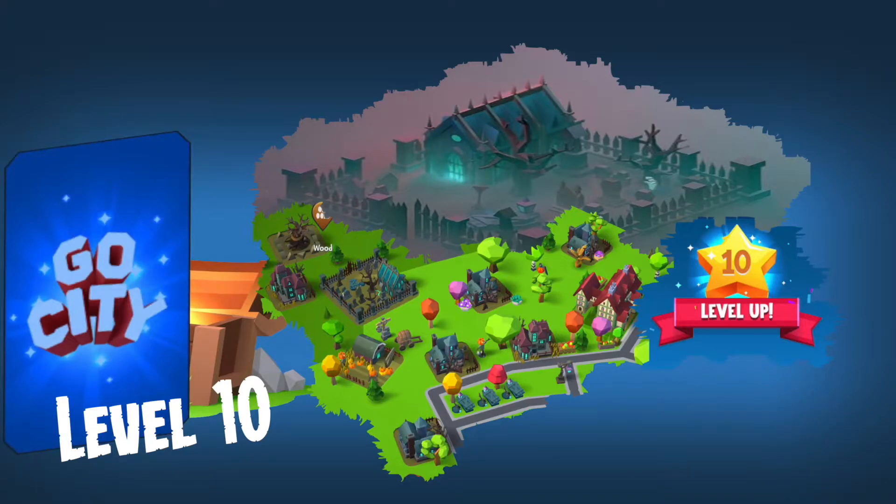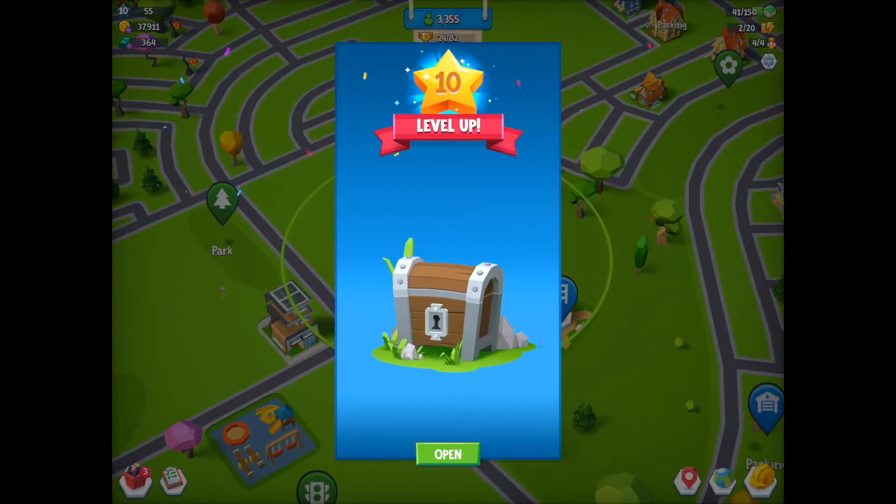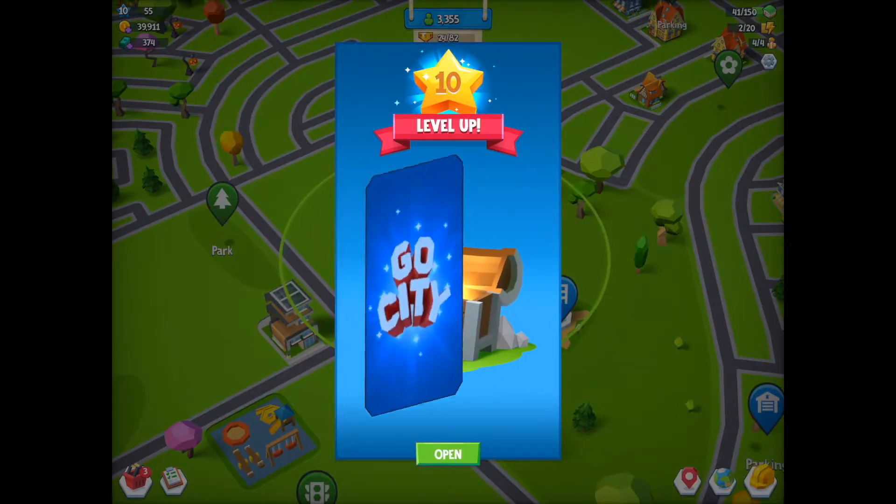Hey there, it's me Red Knight and welcome back to GoCity. I'm about to hit level 10. I've been working really hard to get the XP that I need and it's soon to be done. I wanted level 10 because it gave me the ability to get the final decoration from the Halloween 2019 Halloween Deco, and that was the Haunted Graveyard. Let's go get that XP and get the beautiful pop-up message that says Congratulations, you've hit level 10. And there we go, there's the congratulations chest to be opened.